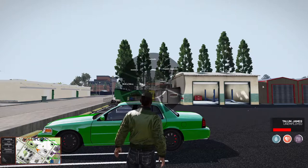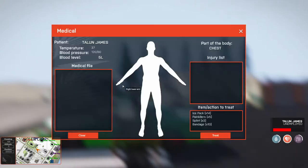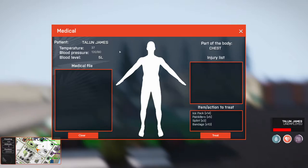Another important menu is your medical menu. You can access this by holding down the E key. We will have a whole separate video talking about how you treat wounds. But if you see issues there, you should quickly call EMS and get some help.